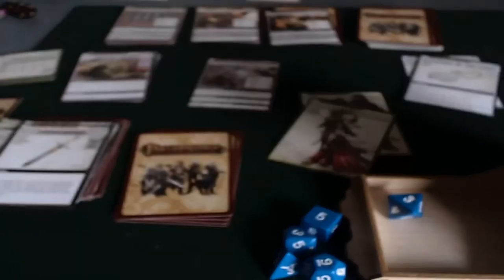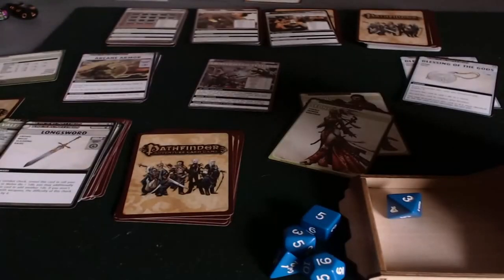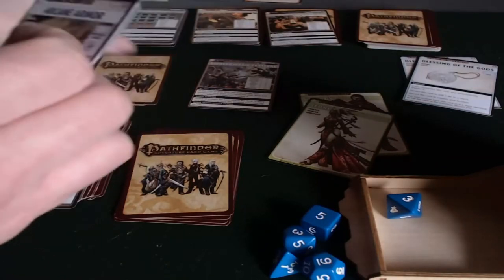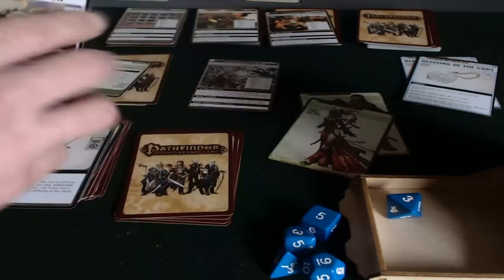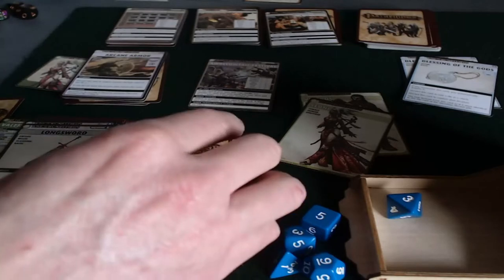I'm going to quickly look to make sure she has that Force Missile card, because I'm afraid I might have gotten rid of it. She does — it's in there. Just making sure I built her deck correctly. So anyway, she's got six cards. They're not great cards, but she's here.